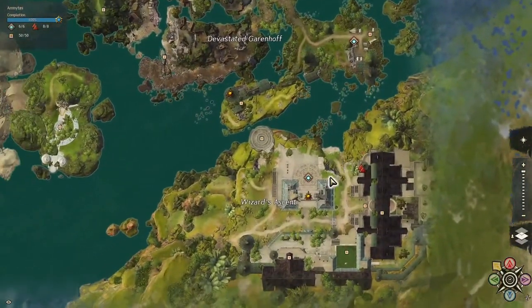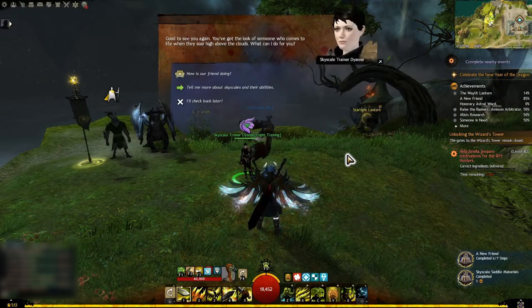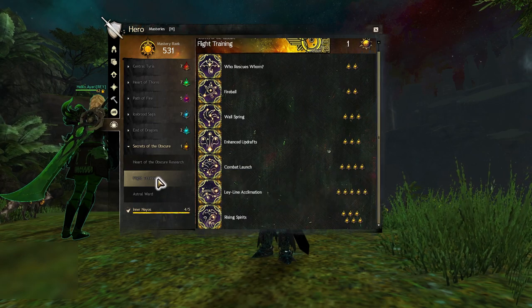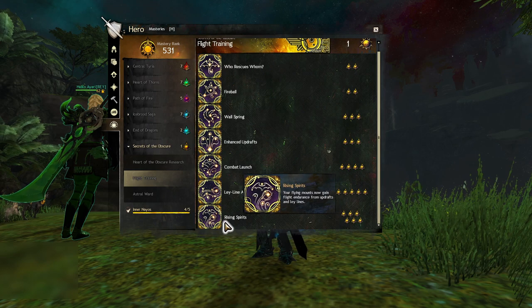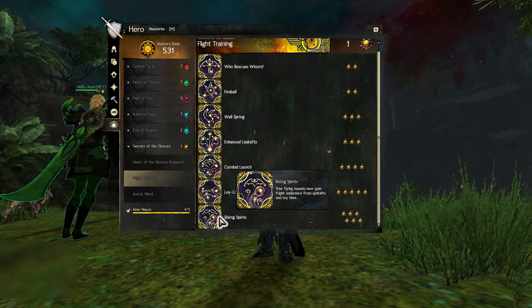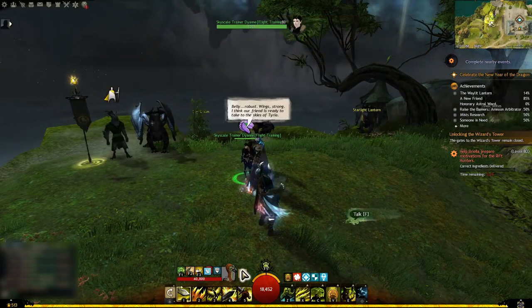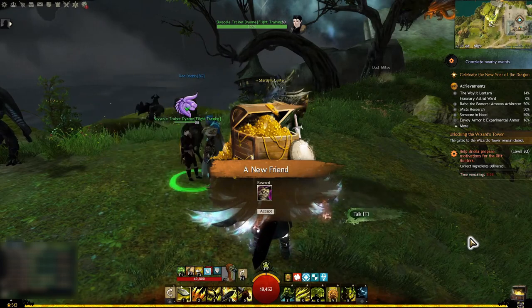Once you have all the required items, take the Beacon of Ages waypoint and talk again with Diane to complete this collection. The final step to obtaining your Skyscale is to train the Rising Spirits mastery by maxing out the Flight Training mastery track. Once you have done this, speak again with Diane — and congratulations, you just got yourself a Skyscale!